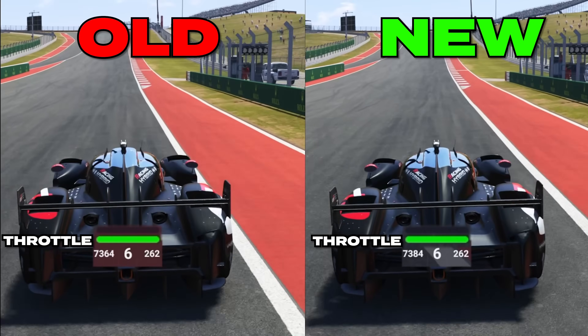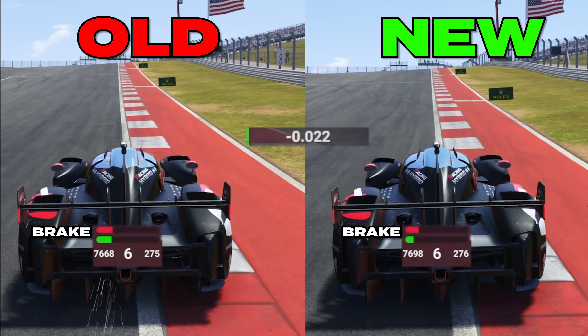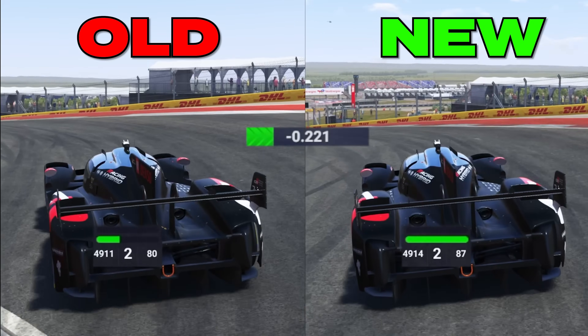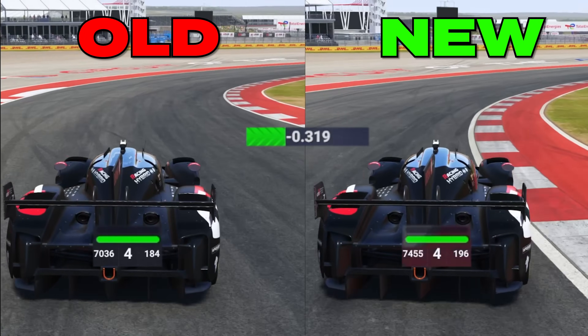Now let's compare what we did differently in turn one. First, you can see we brake much later than the initial lap and carry more speed into the corner, which gains us two tenths of time. Then as we exit the corner, we stay to the right and keep a tighter line, which gives a total time gain of three tenths.